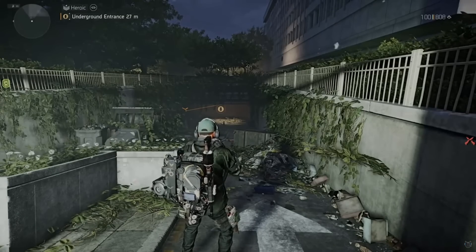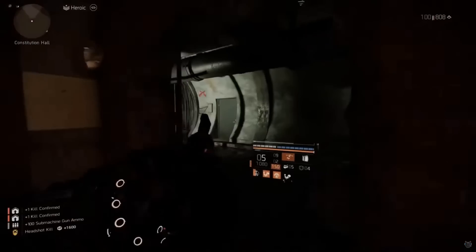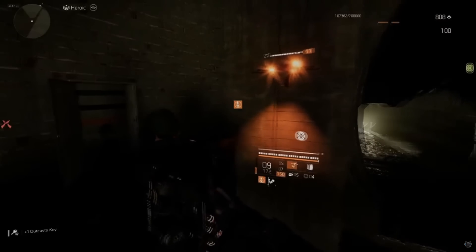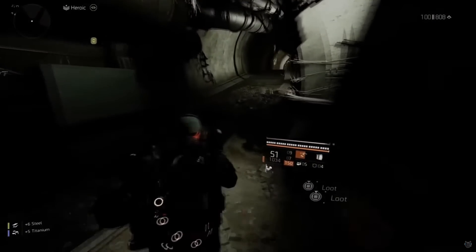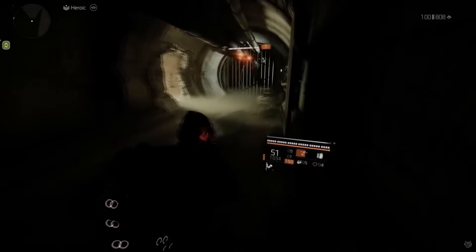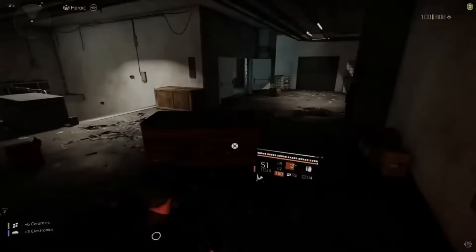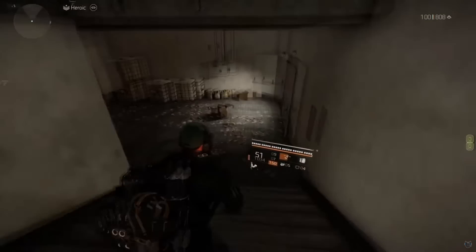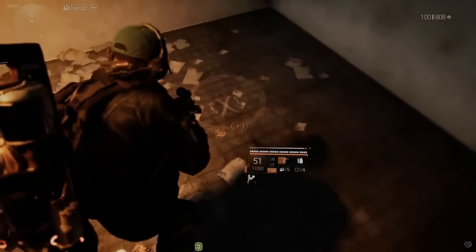Go down the tunnel and follow it all the way around until you get into the main room. Keep going through these tunnels — you can pick up loot along the way if you want. Follow the tunnel all the way around into another room. In that room, look for what looks like an X on the floor. Go down the stairs and to your left — there is the X.